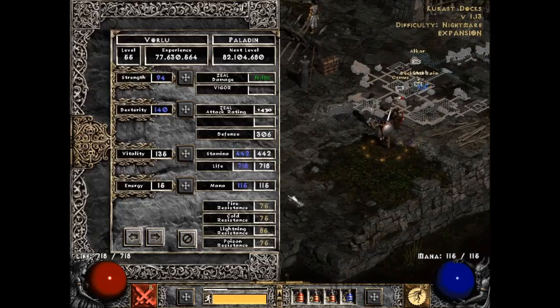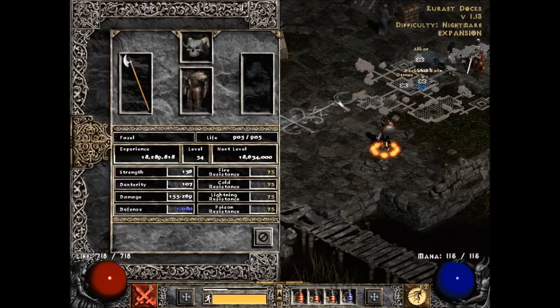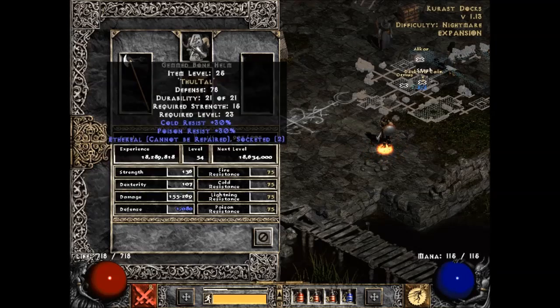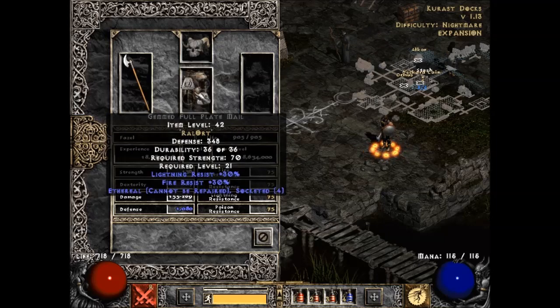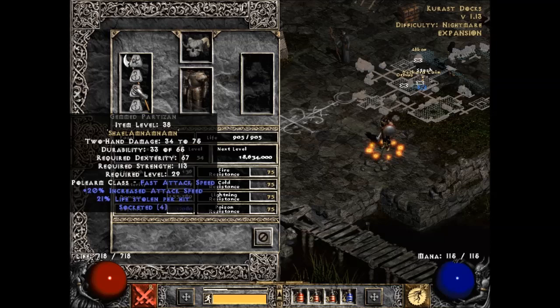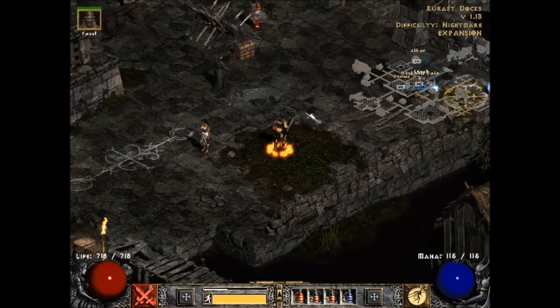On my mercenary, he has kind of an upgraded version of what he was using before — just what he needs to get his resistances. The helm is exactly the same but this one is actually e-bugged, which is pretty decent. I was lucky enough to find a four-socket partisan, so I put a Shael and a few Amns in there, so it's pretty good. The merc can stay alive decently well most of the time.